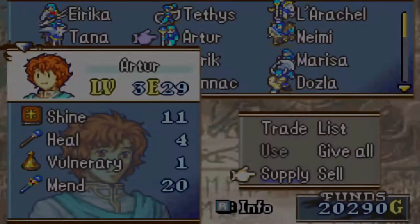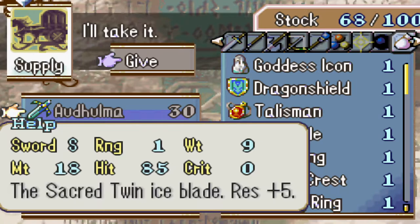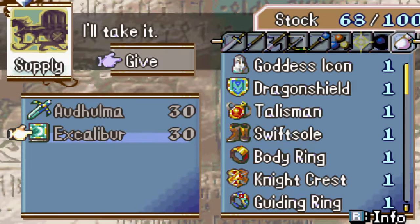I almost forgot — Joshua received Altumma Excalibur here. At plus five speed, it would be really nice for someone like... Well, or Luke, since she's the one who can actually use it. I have no idea who I'll end up giving this to, though.